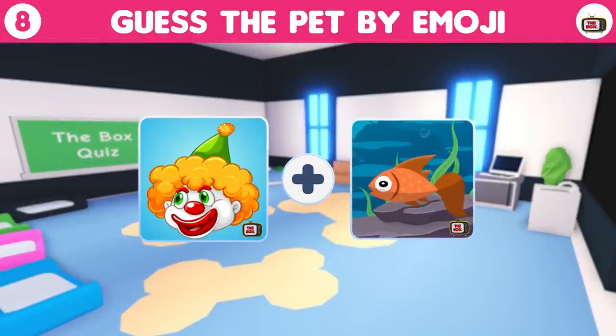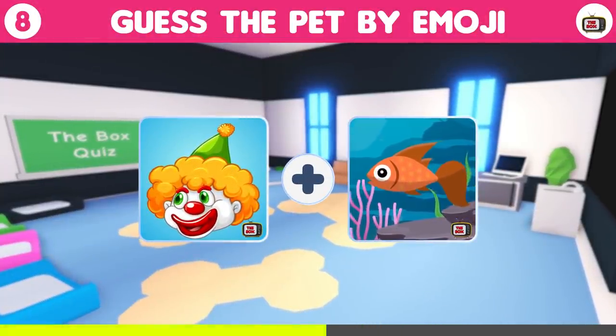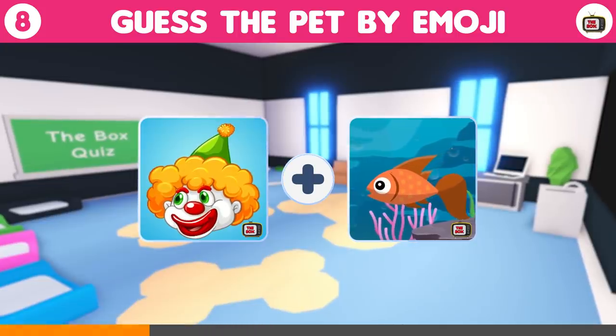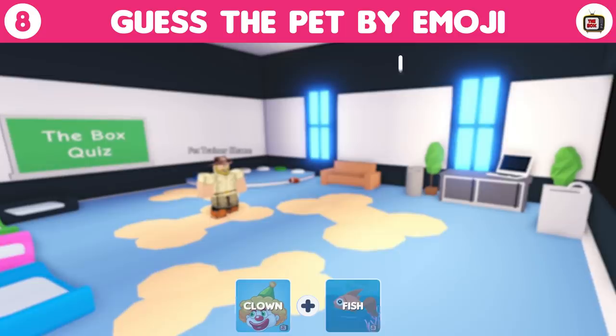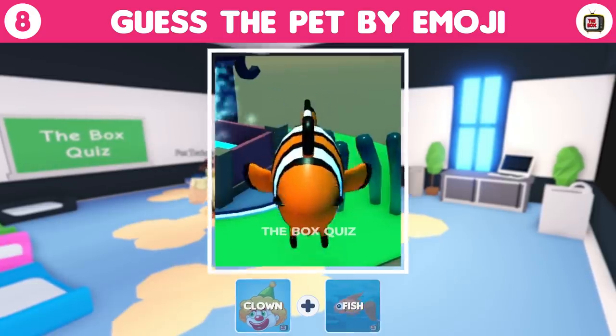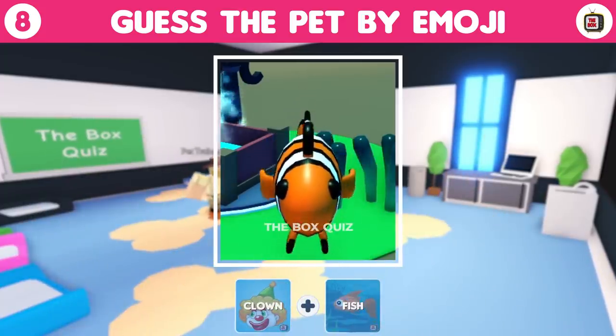Round number 8 and it's time to guess the pet by emojis. Just say what you see — you're trying to name an Adopt Me pet. Time's up. We have a clown and a fish. Put them together and you guessed it, we get a clownfish. One point to you if you got it correct.